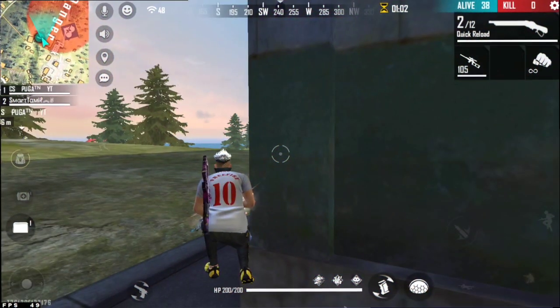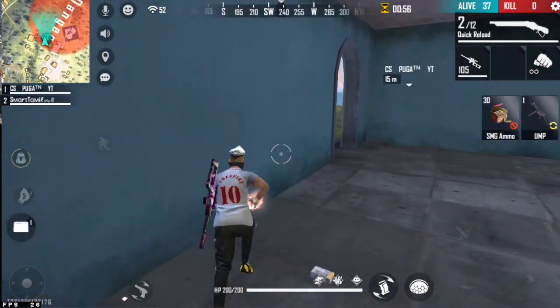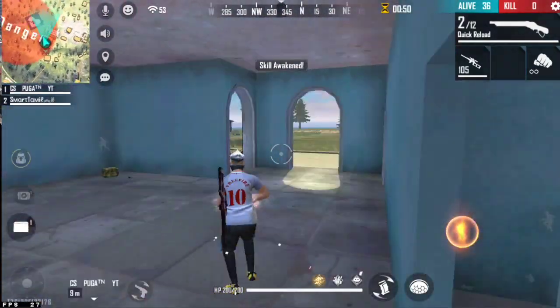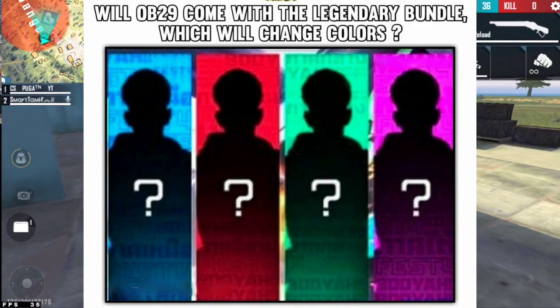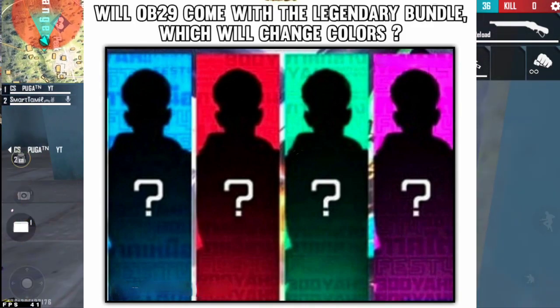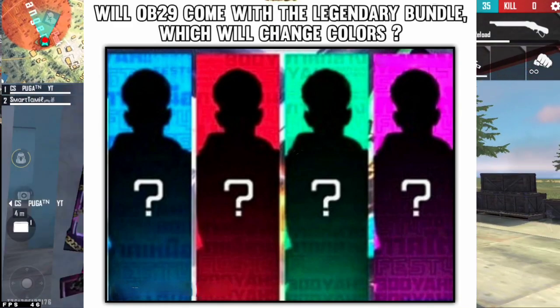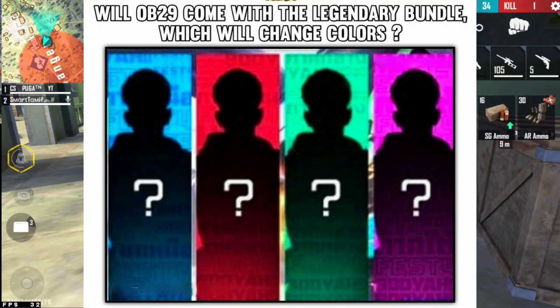Now let's go to the updates. Brothers, in the first few weeks we will see diamonds. You will see a new bundle for us. We can see a lot of events, not just a new bundle for all the 1977s. I am looking at this new bundle for us.